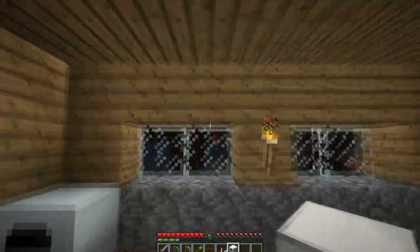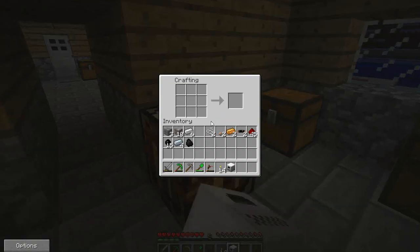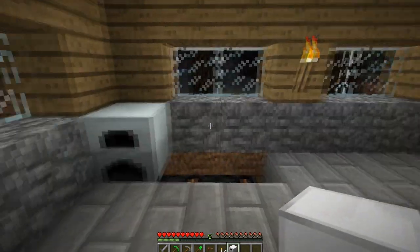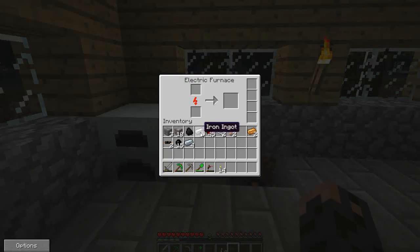I actually finished the electric furnace. The recipe isn't too hard — you put the normal iron furnace in the middle, two bits of redstone, and an electric circuit which is made by putting copper cable at the top and bottom, two bits of redstone, and a bit of refined iron. I'm just going to sort out my inventory and plop this thing down. Once the electric furnace gets power, some of it gets drained out of the generator and it's ready to start cooking.